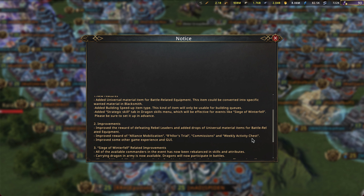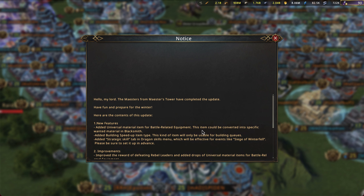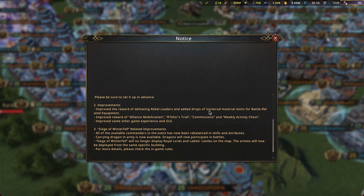Definitely really intrigued by that. You know, always better rewards is going to be good. And then they've improved the rewards for defeating rebel leaders and added these universal drops. I will go through those in a second, and I have some examples to show us.